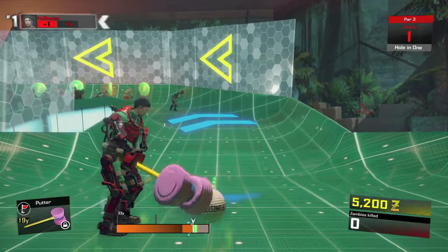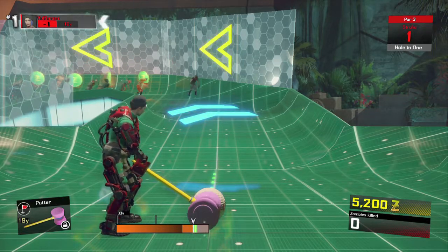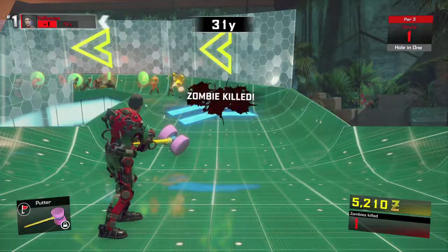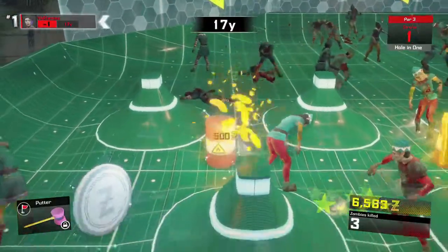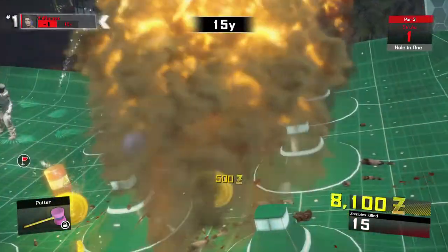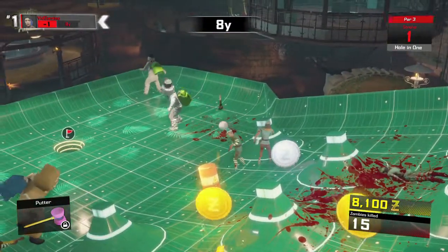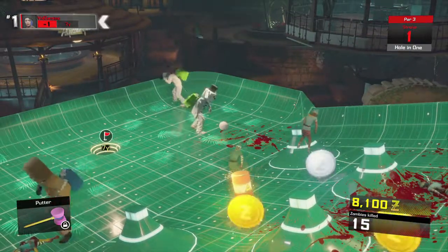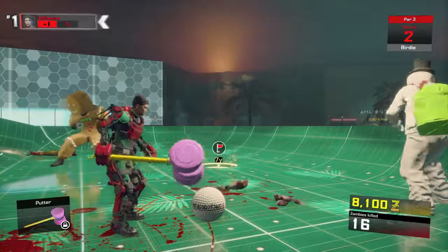On hole three, you're limited to the putter. Just try to get a pretty strong shot and hit the launch pad to give yourself a little boost. You're pretty much trying to get the ball to the other side of the course. There are all these exploding barrels and it's a pseudo game of pachinko — you're trying to get the ball to land towards the bottom in an advantageous spot, as close to the hole as you can.